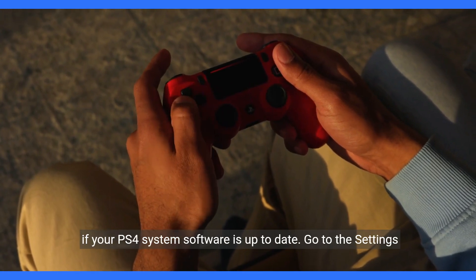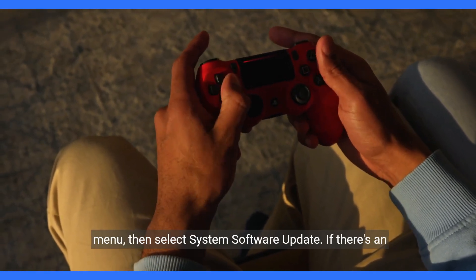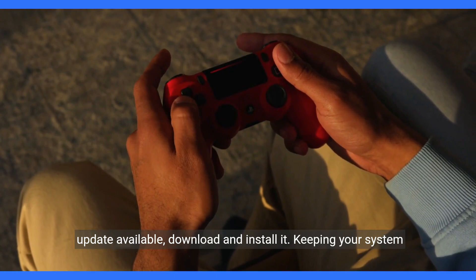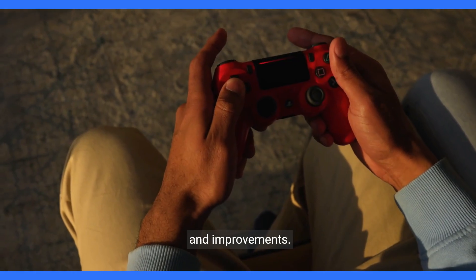Check if your PS4 system software is up to date. Go to the settings menu, then select system software update. If there's an update available, download and install it. Keeping your system software updated ensures that you have the latest bug fixes and improvements.